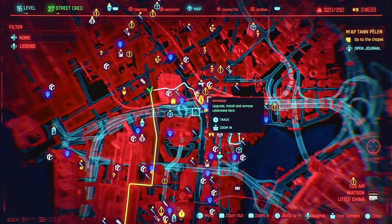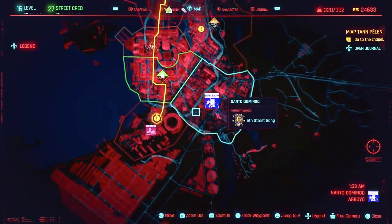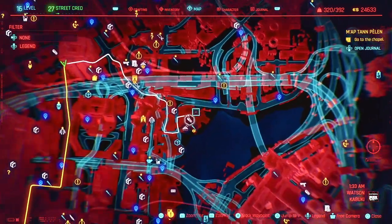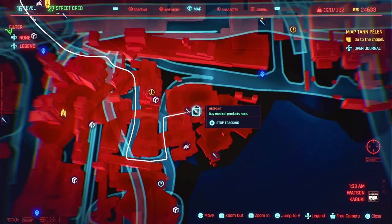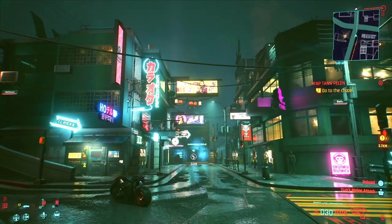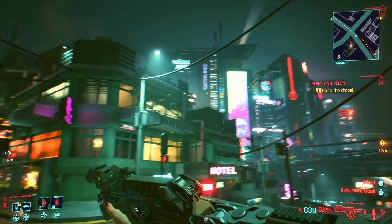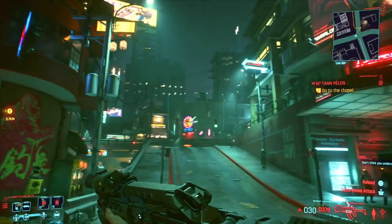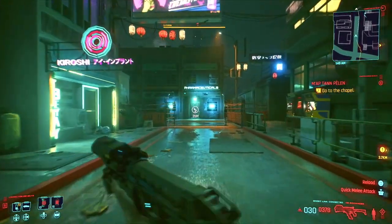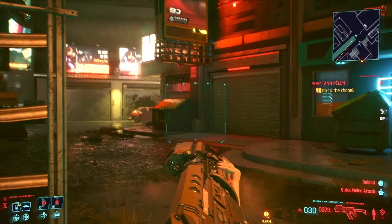I'm just going to show you on the map for a second so you can see exactly where it is. You mark the med point on your map and then find your way to this intersection. I'm going to show you what the surroundings look like so you can figure out where you are. You're going to want to walk towards the med point but not actually go in, and once you get up near it, turn left and follow exactly where I go.